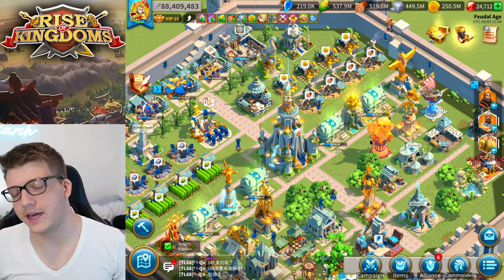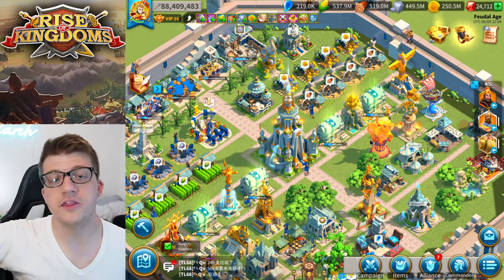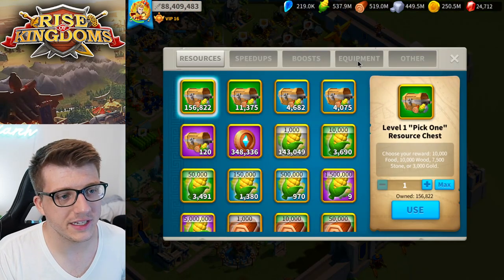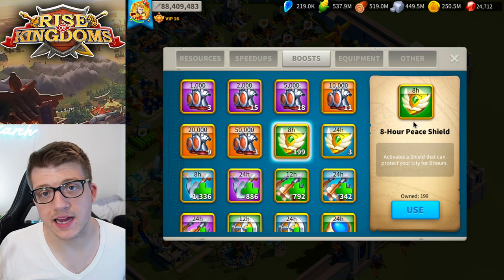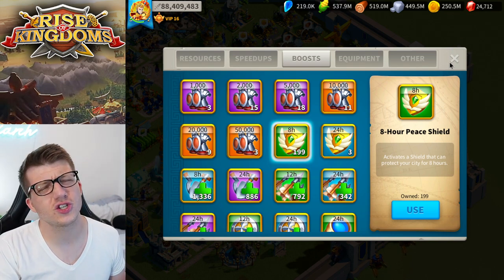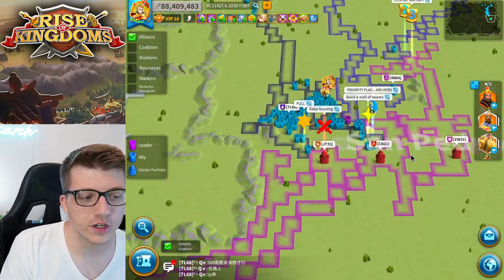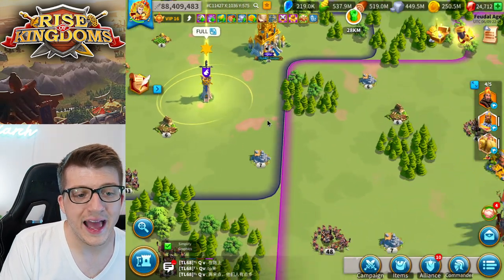Even if you teleport next to an arrow tower and then pop your own peace shield, it doesn't stop you from getting hit — the arrow tower still hits your city through that peace shield, which is super annoying. This forces a bit of distance between the tower and strong players, and I think that's good. Without it, mega whales could just sit right next to the flag, launch rallies, immediately reinforce with no downside, and it'd be very hard to stop.